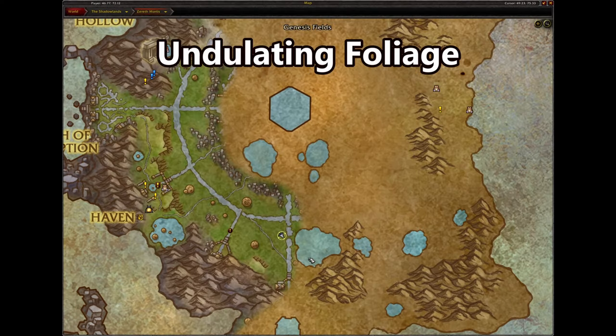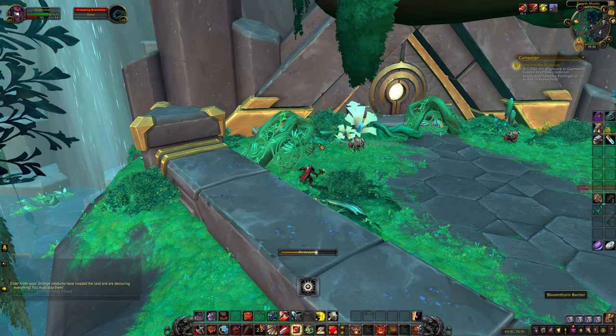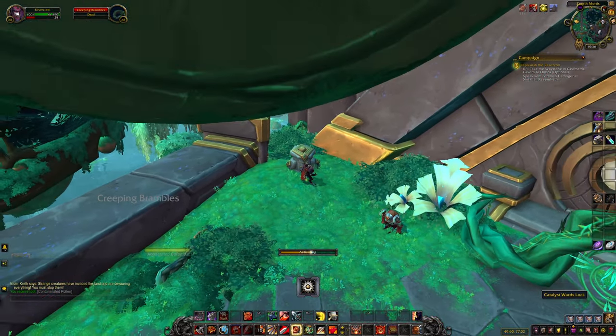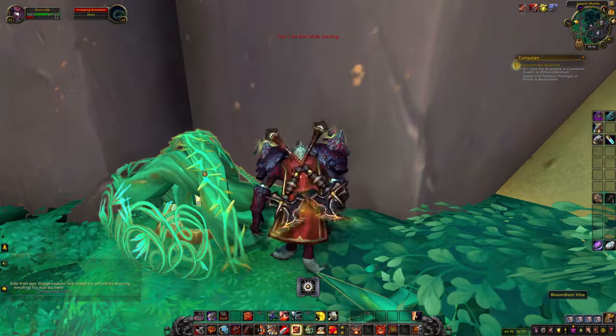The undulating foliage requires you to play some hide and seek. If you click on the roots blocking the way, it will allow you through momentarily. But before you go through the main door, make sure you run behind the door console and click the first hidden teleport lock.